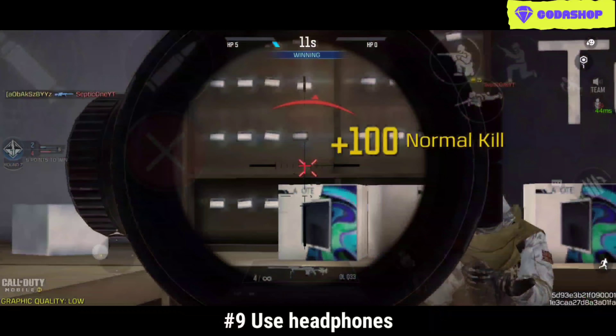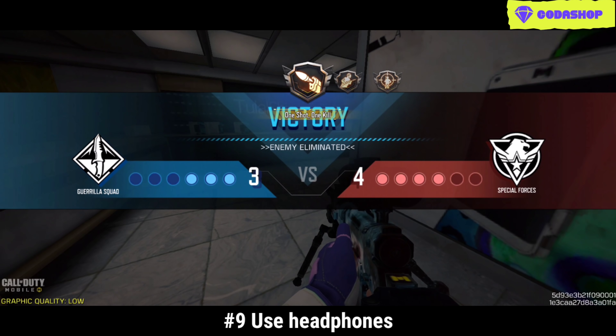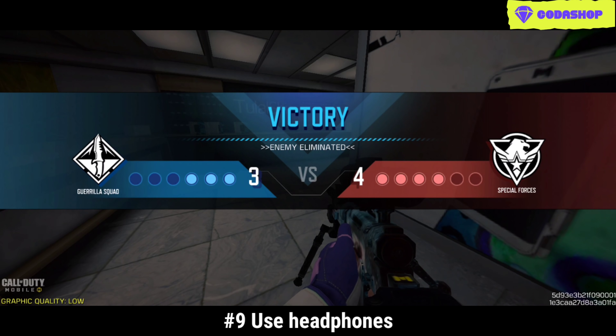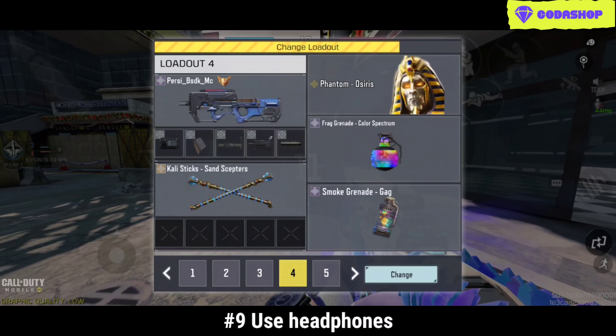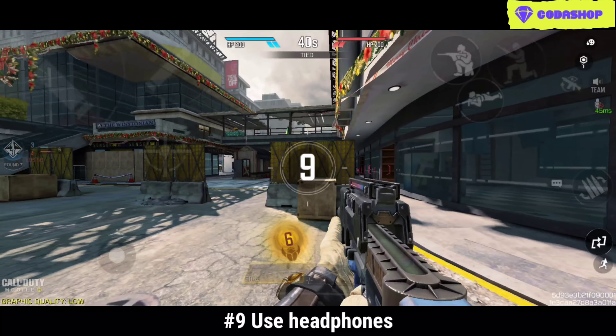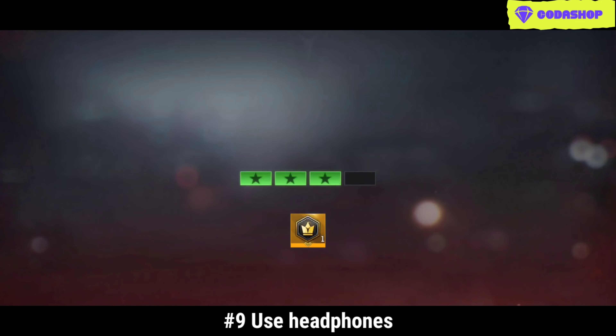Number 9 tip is a basic one: please wear your headphones. If you are not able to hear footsteps, how can you counter the enemy? The meta is so fast that the enemy will eliminate you before you even see them. So please try to wear headphones.